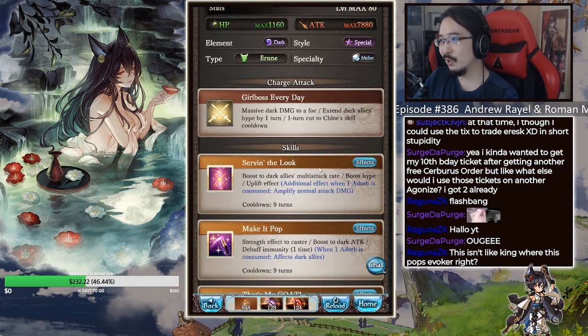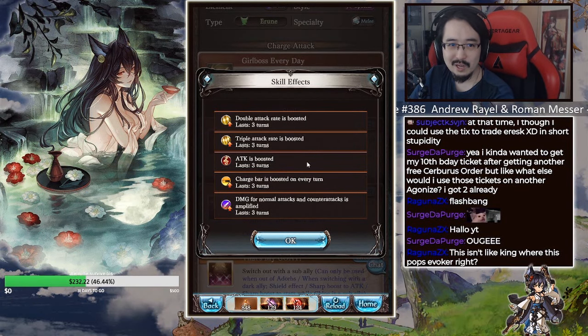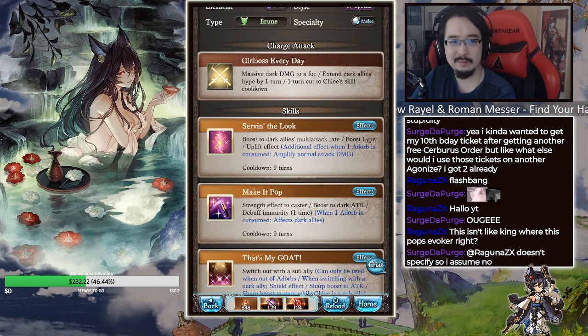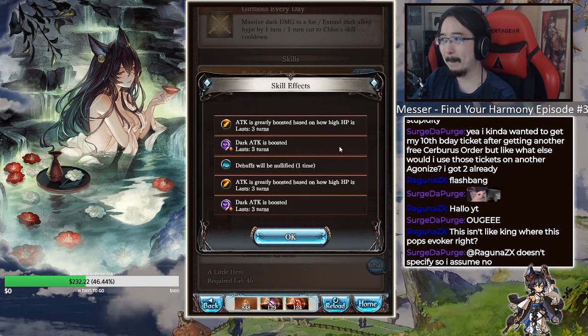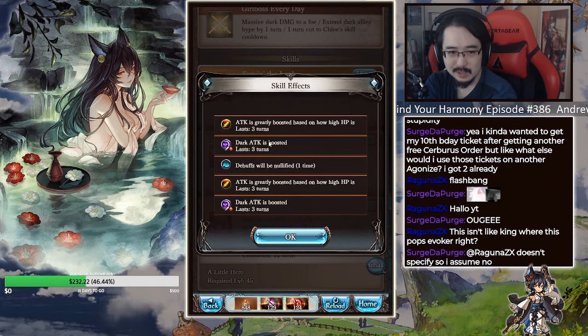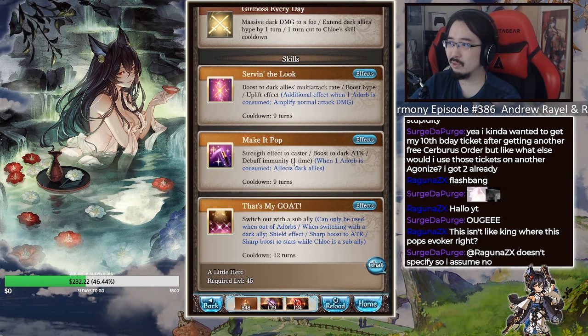The numbers we have: multi-attack is 100% double attack, 50% triple attack. Uplift is 10%, amplify is 10%. Hype scaling is based on your stack — the higher it is, you can get up to 100% hype, which is a really insane multiplier for raw damage. Stamina can get up to 20% extra damage, minimum is 10%. The dark attack boost is 25%, which can apply to everyone.